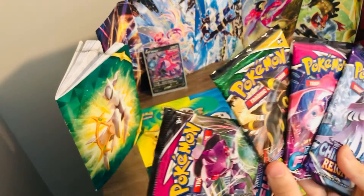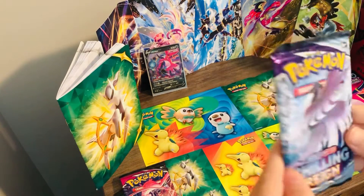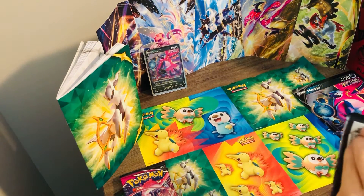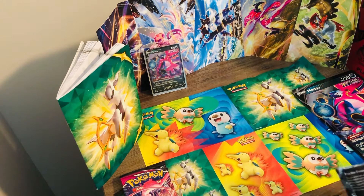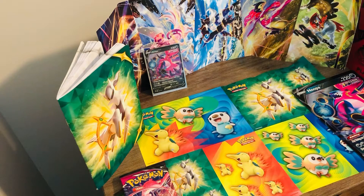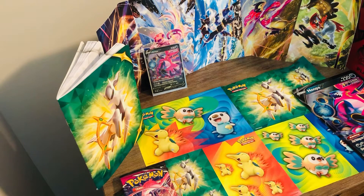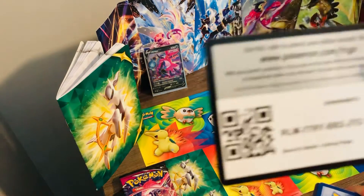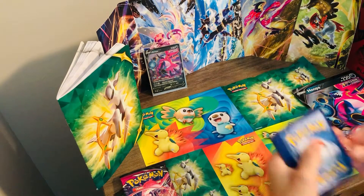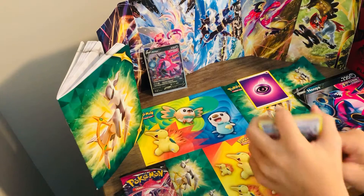Which one should we open? We'll go with this one. If you haven't seen the other video on how to do the card trick — you just take the energy out, and then you're good. Code card, there you go. So there's three, and then just take out the energy.